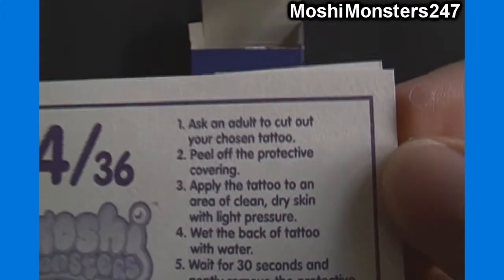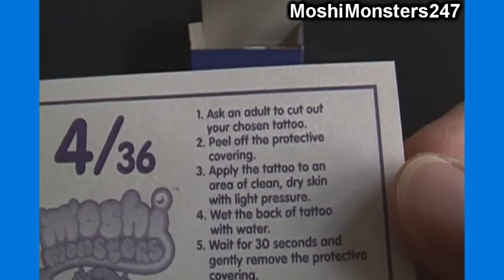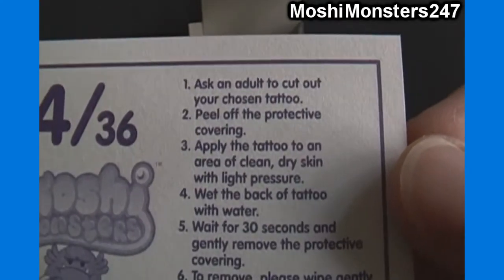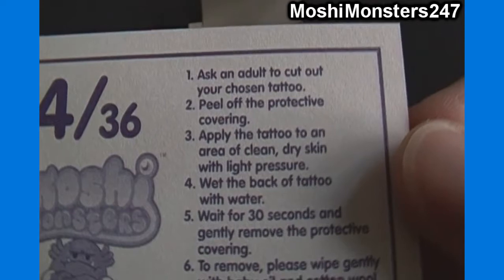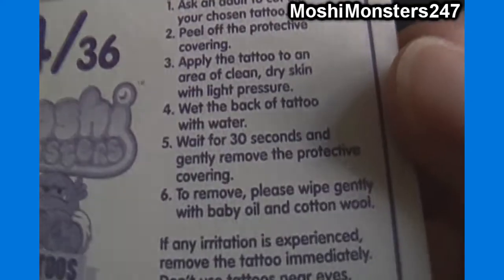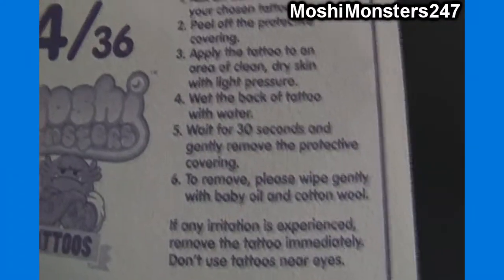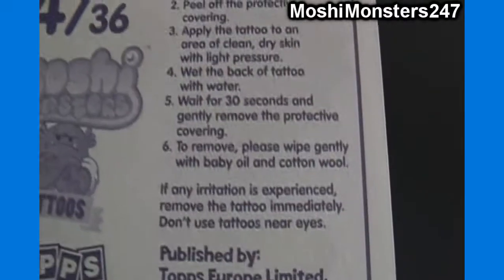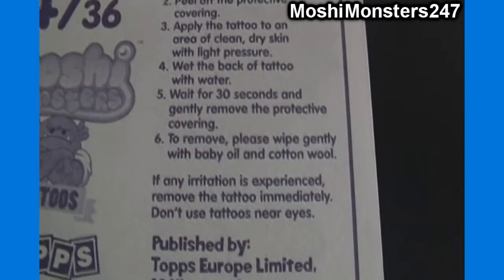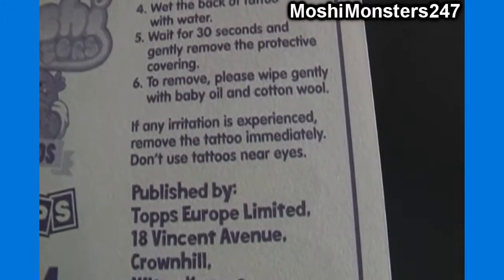Since this is the first video I'll just go over the instructions quickly. 1. Ask an adult to cut out your chosen tattoo. 2. Peel off the protective covering. 3. Apply the tattoo to an area of clean, dry skin with light pressure. 4. Wet the back of the tattoo with water. 5. Wait 30 seconds and gently remove the protective covering. 6. To remove, wipe gently with baby oil and cotton wool. If any irritation is experienced, remove the tattoo immediately and don't use the tattoos near your eyes.